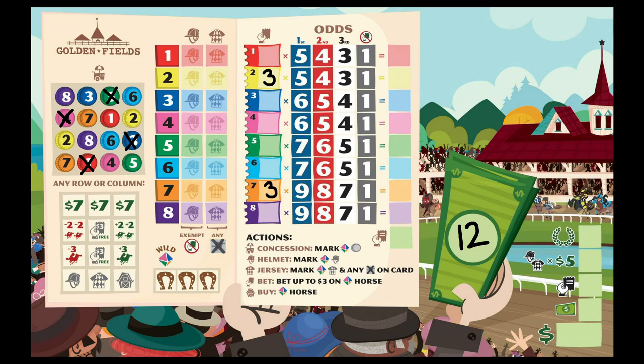Only the active player rolls the dice, but all players get to take an action. Everyone picks one action, performs it, and then the dice get passed to the next player going clockwise.